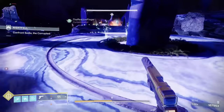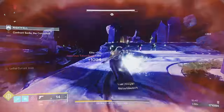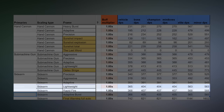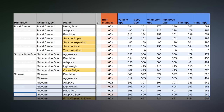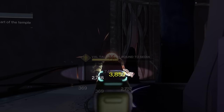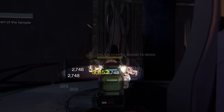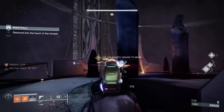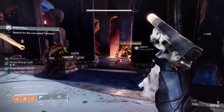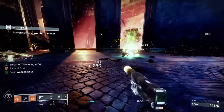In PvE, lightweight sidearms shine as some of the absolute best DPS primaries in the game. Comparing DPS values from Mossy's outgoing damage spreadsheet shows lightweight, rapid fire, and adaptive burst sidearms hit harder than anything outside of exotic primaries. On top of that, sidearms are also the most forgiving primaries in PvE as they have the lowest crit multiplier — the difference between body shots and headshots isn't as big, so you won't be punished as much for not hitting headshots.